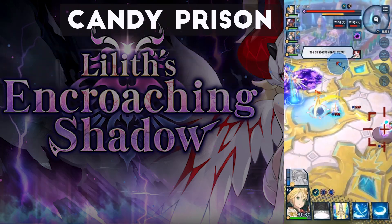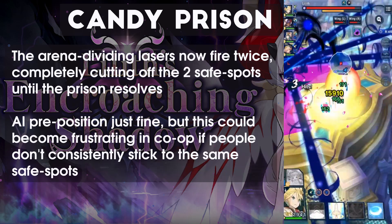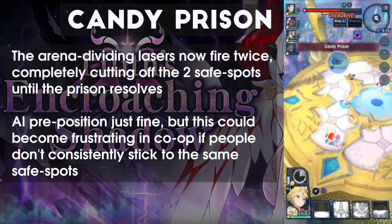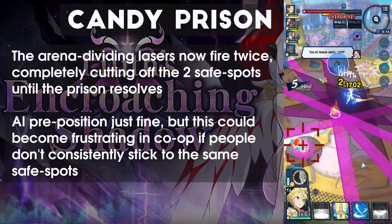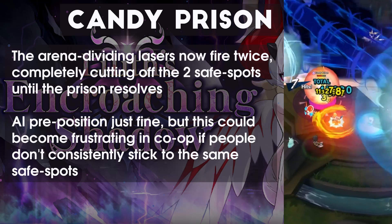Next up, Candy Prison now fires two sets of arena-dividing lasers instead of just one, so if you move to the wrong safe spot, you'll be completely cut off until the prison resolves. Not too bad in solo, since the AI always moves to the bottom right, but this could be troublesome in co-op if people aren't coordinated.